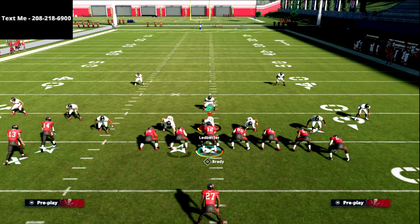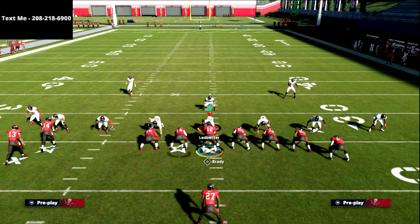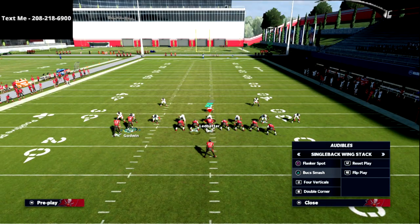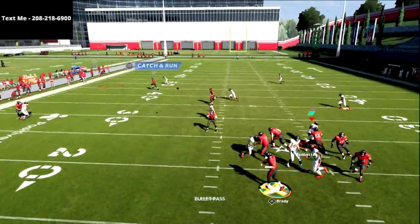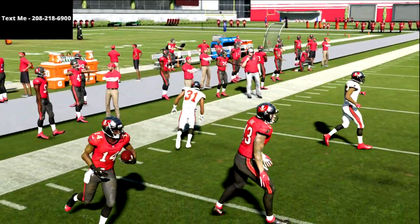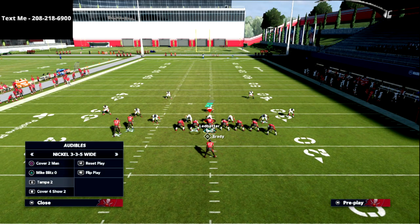Now they're going to go to Tampa twos with hard flats on the field. Watch the square receiver — he's in a hard flat, so you can't throw it there, but now you can throw the corner route for about 30 yards. Same thing should be true on the opposite side.